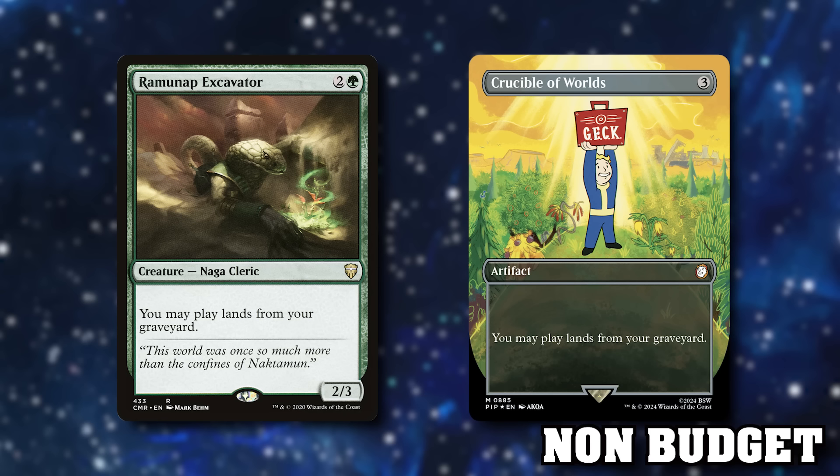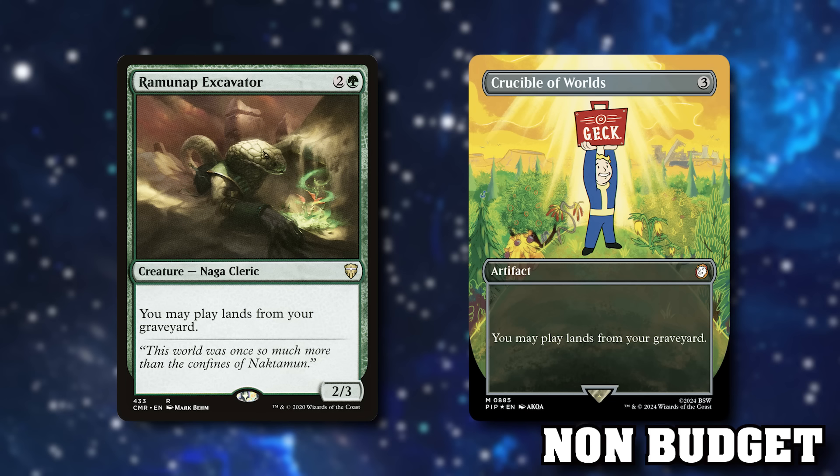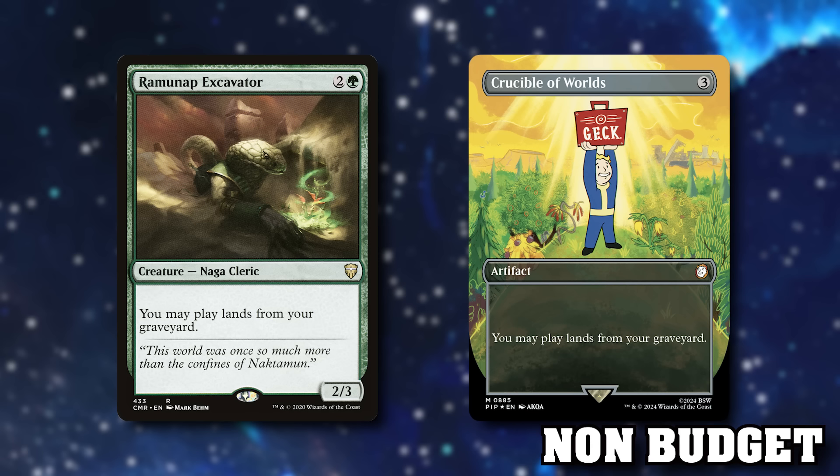Now if we're self-milling, we use Ramunap Excavator or Crucible of Worlds — which got a reprint with a gorgeous Fallout skin. Both of these cards allow us to play lands out of our graveyard, which plays very well with Evolution Sage. For example, if you crack a fetch land that's two proliferate triggers every turn, and Ramunap Excavator allows you to replay that fetch land each turn as long as you have fetchable lands left in your deck. Oracle of Mul Daya gives you an extra land drop and lets you see the top card of your library.